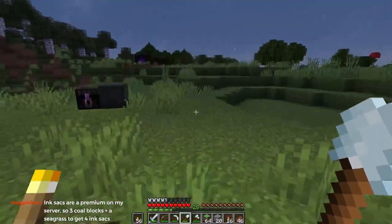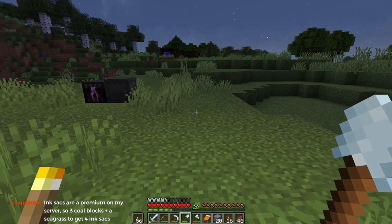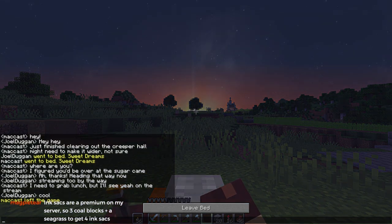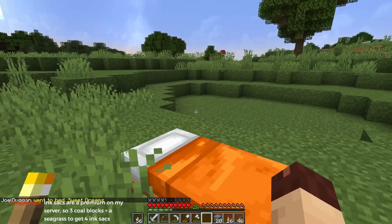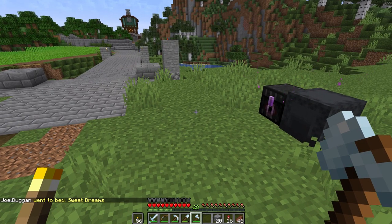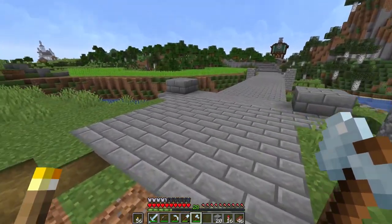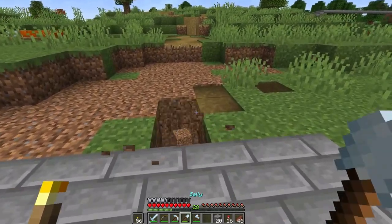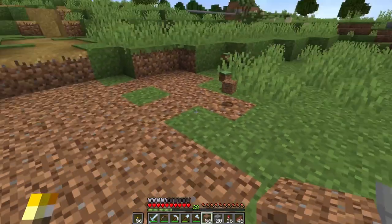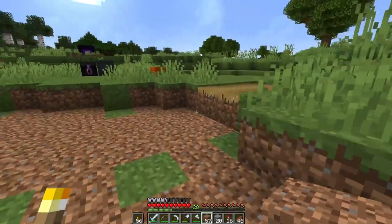Maybe have this come up like that. I'm going to have to put my bed down here in a second now that I'm alone on the server. I really like this — if this wasn't such a mob haven I would stay up late and let you guys see the sky, because it's really cool. Ink sacks are premium on your server — three coal blocks plus sea grass to get four ink sacks? That's really cool. We had an ink farm here but it broke because it wasn't built in a river biome, and we haven't yet remade it because we got so much ink from it that we haven't needed to. But it's on my list.